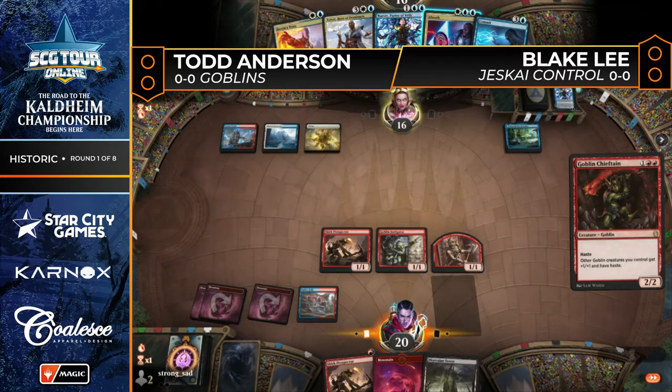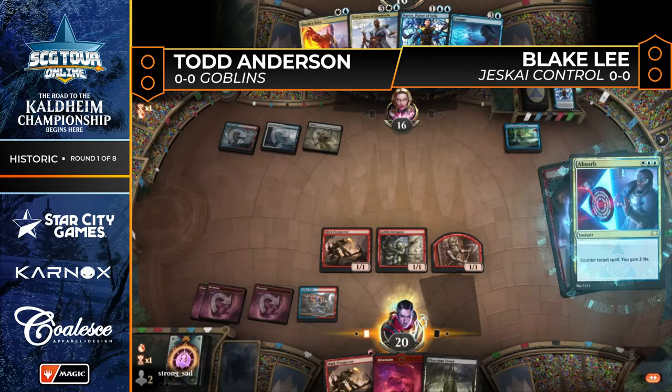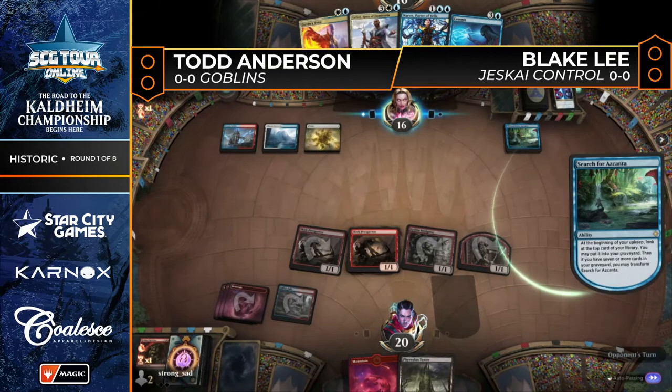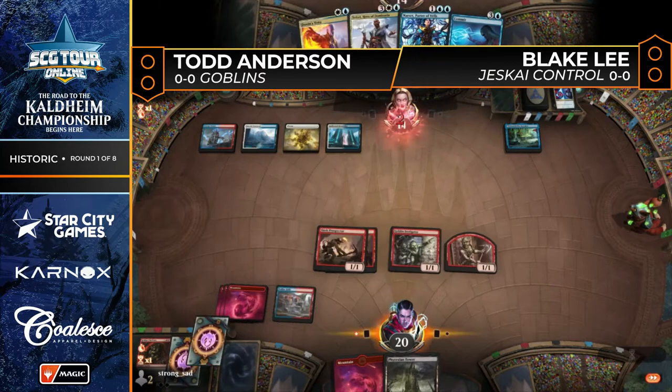Another copy of Goblin Chieftain is going to get absorbed. Skirk Prospector is the follow-up for Todd, and now come the beatdowns with the tokens coming in for three. Blake falls down to 16. Search for Azcanta triggers once again — a card we haven't seen a lot of since it rotated out of Standard. It doesn't seem to have a ton of play, but it's a card we both know is very powerful.